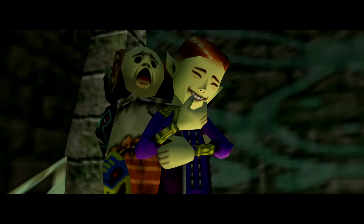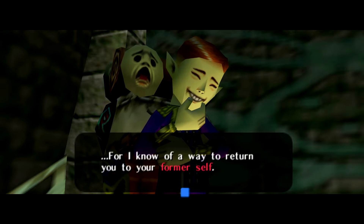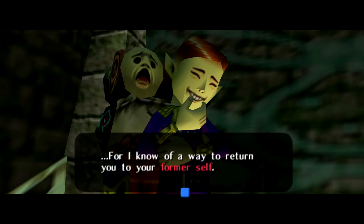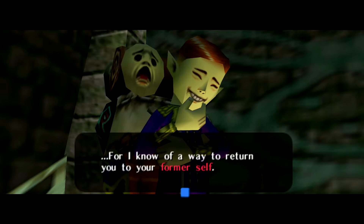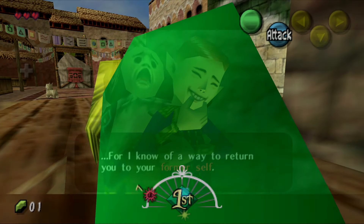He reveals he's been following you and is looking for his stolen mask — the same one Skull Kid has been wearing. He cuts you a deal: get the mask back and he'll turn you back into your former self. So your objective is clear: as Link, you need to retrieve the mask.